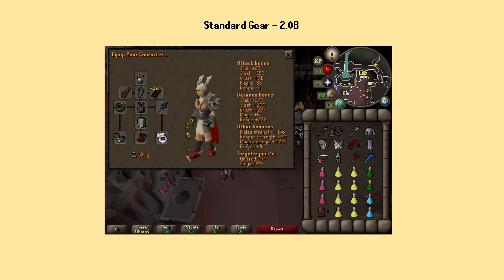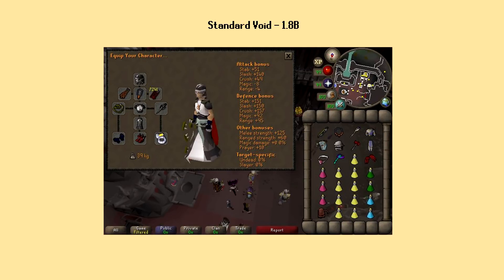Next, we have the Standard Gear with the Twisted Bow. Although it still costs quite a bit, this setup should be a lot more accessible for most PVMers at around 2 billion for the whole thing. I also call it Standard Gear because this is a setup I use, barring just a couple of extra switches.